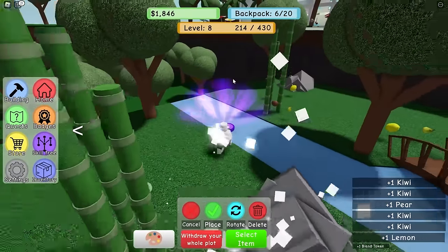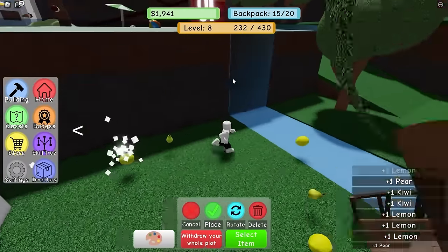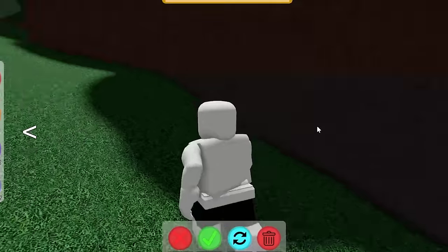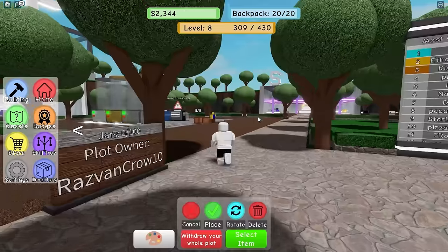We have another blend token on the ground. Let's do plinko again - it uses a blend token I just found for free. I can only do it once every eight hours. Oh my gosh. Here's level 10 - there's ice over there but I can't go there, it's illegal. I got banned! Let's make a bunch of smoothies in the metal blender - I need to get to level 10 because that's where all the cool stuff is.